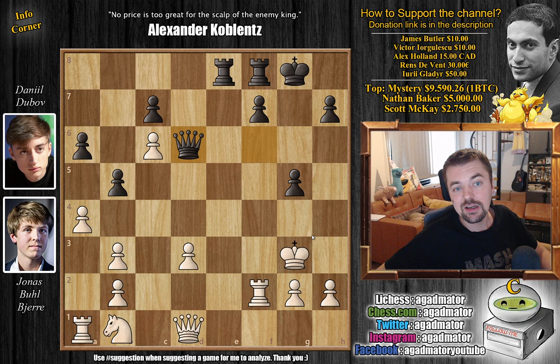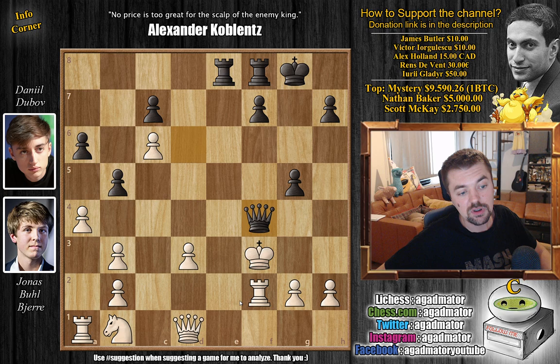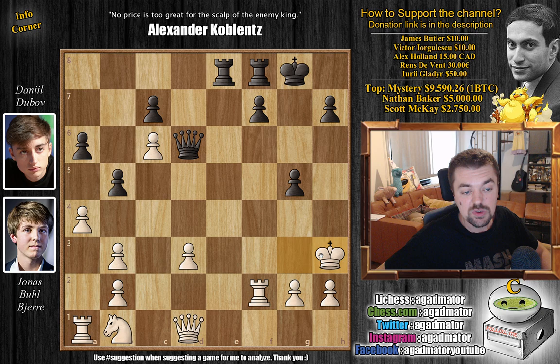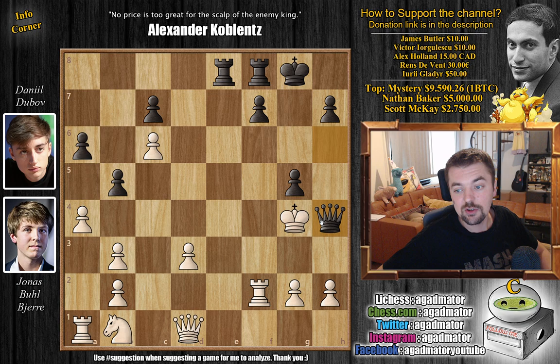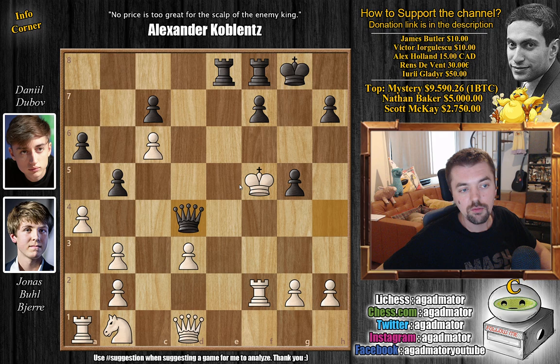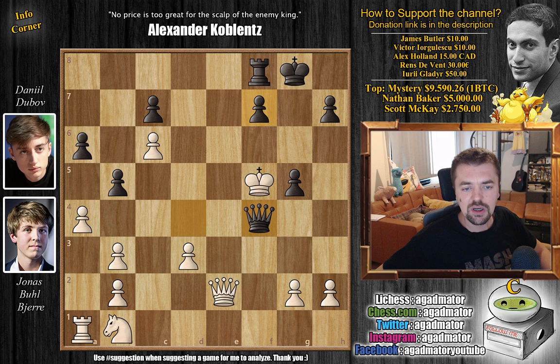Queen to D6 check — if you go King to F3, Queen to F4 is mate in 1, as the Rook cuts off the King from the E file. So you have to go the other way. King to H3 was played, but the Queen just finds a different way around: Queen to H6 check, King to G4 was played in the game. Now Queen to H4 check, and it was in this position that Jonas resigned — if King F3, it's just checkmate. Your only other option is to go up the board, but then it's Queen to D4 with the threat of Rook E5 — game over. If you block with Rook E2, then Rook captures, Queen captures, and Queen to F4 is again checkmate as the pawns cover all squares in front of the White King.